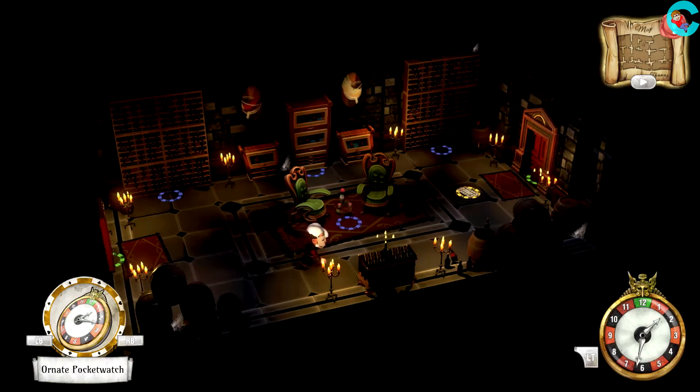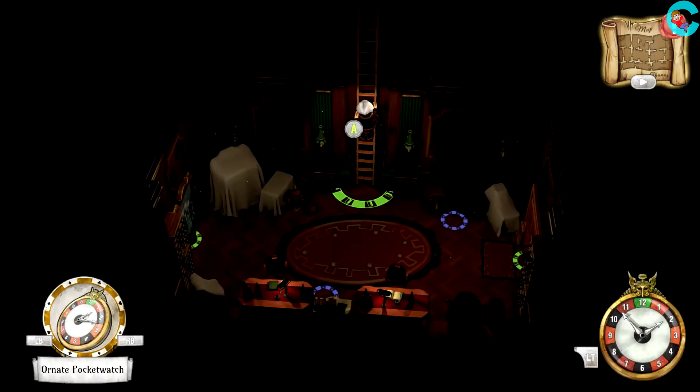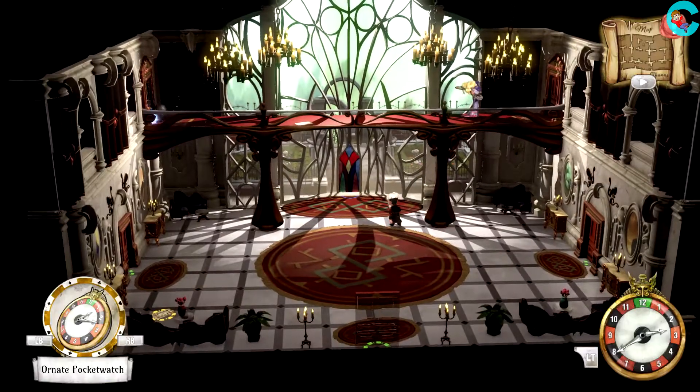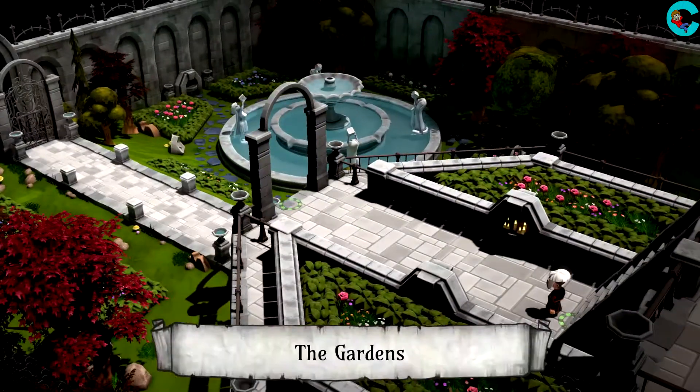Now that we have the ring, we can get inside the smaller house that's just outside the mansion. To get back upstairs, follow this path — going up the ladder, through the bar, and finally into the grand lobby and ballroom. It's fitting that Tequila's here because we're about to use her singing power to smash the stained glass window.